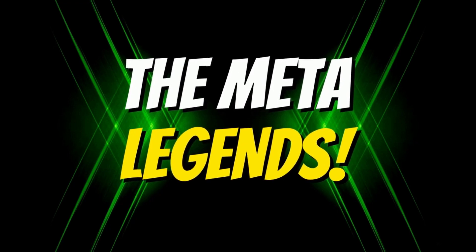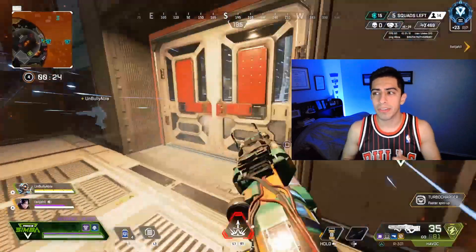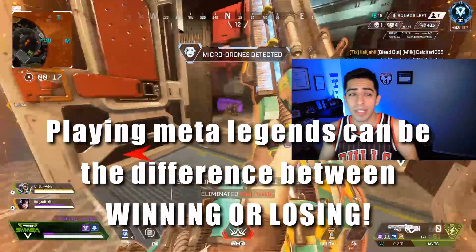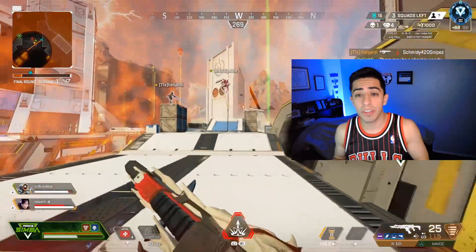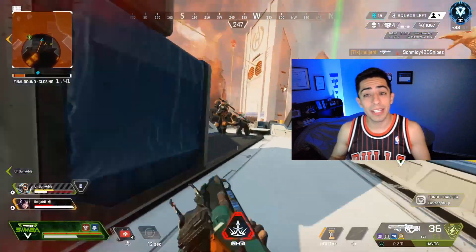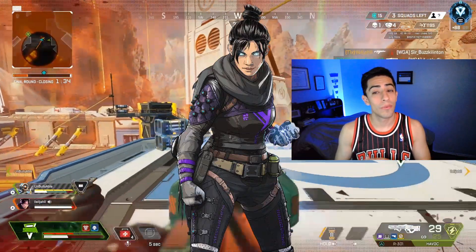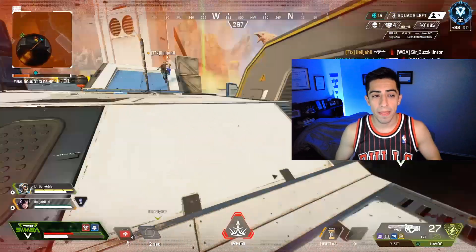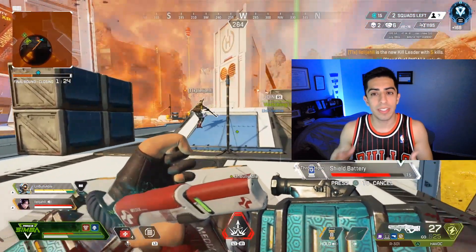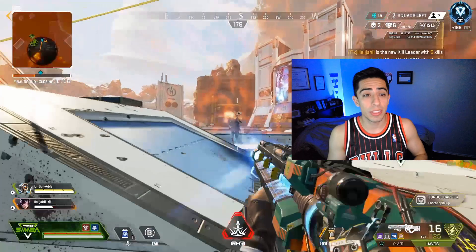Let's begin talking about the meta legends. Who is being played right now in diamond lobbies? Up until diamond you might have been getting away with just playing whoever you want — maybe you're just really good at Apex and you didn't really care. But once you're in diamond, not playing meta legends can really hurt your team. There are many situations where a legend's ability can be literally the difference between winning or losing, or just staying alive in general. The meta legends I recommend are Valkyrie, Caustic, Gibraltar, Bloodhound, Wraith, and Octane. The meta in diamond lobbies is just this handful of legends; there's not much room to be creative. Maybe you can throw in one or two others, but I want you guys to stick with this group.